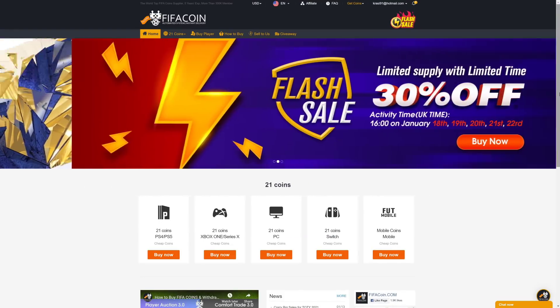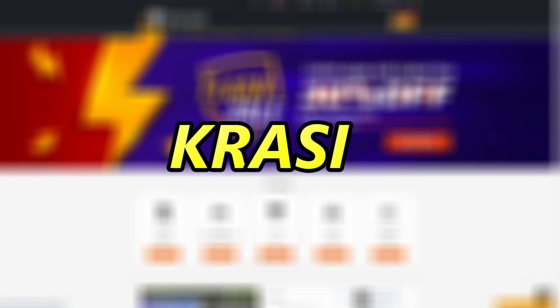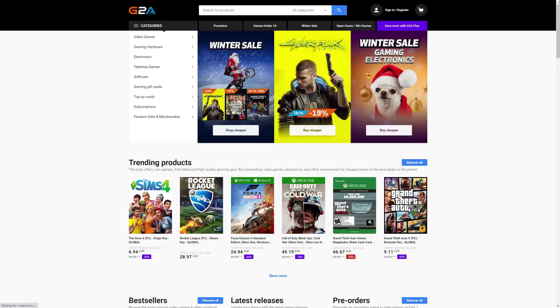Get your cheap and safe coins within 10 minutes from the cheapest place on the market. Follow the link in the description and use the code CRASSI for a huge discount. And if you want to buy cheap game codes and prepaid Xbox and PlayStation cards, G2A is the place for you — check the link down below.